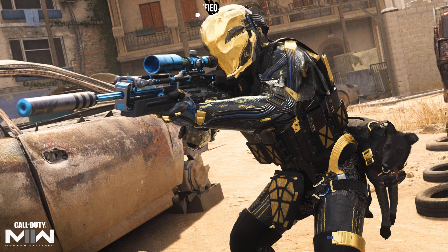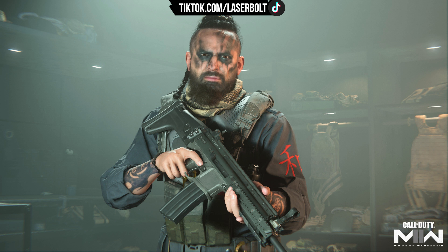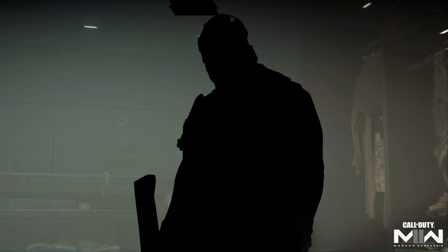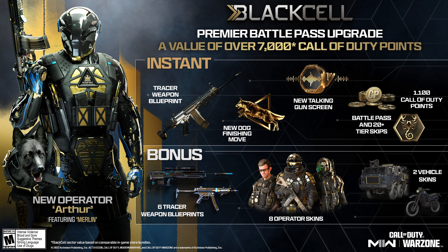Then we have the Shadow Company themed skins — there are going to be two of them, one for Rose and the other one for Pharah. Then we move on to the battle pass, and we have Os, which you see here, and we also have Graves. Milla and Velican are finally making it to Modern Warfare 2 as skins, along with an in-season Maze. Overall, those five characters — Os, Graves, Milla, Velican, and Maze — are going to also get a Black Cell skin.